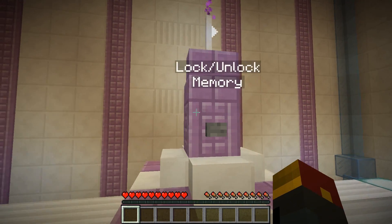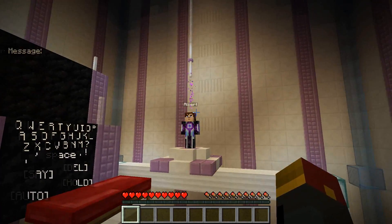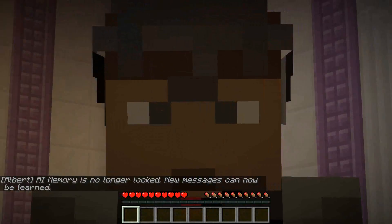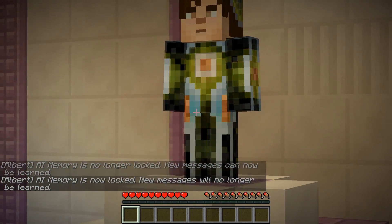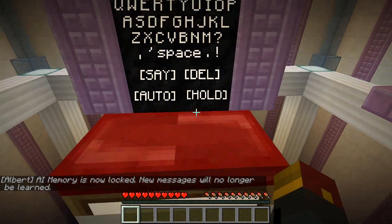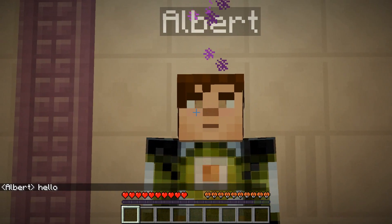We just loaded up the logged version of the Albert AI world - the one with tons of chat logs courtesy of Oh Nowhere. You can lock and unlock memory at any time. If you don't want to add anything to Albert's memory, press this button and voila - AI memory no longer locked. If you want it back, press the button again to lock it. No longer will any messages be learned - you can toggle it.